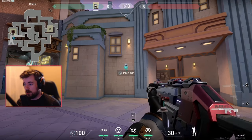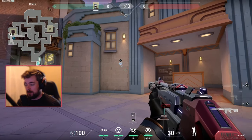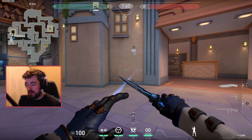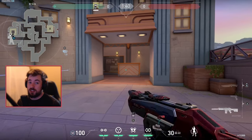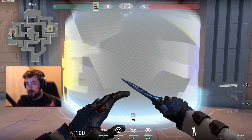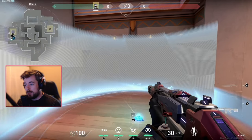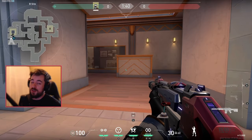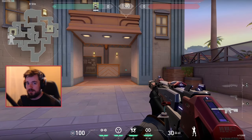So basically the basic outline for Cypher's kit: the cam has to be on a flat surface to peek — you can be on the other side of the map and still activate it. You got the trip wire — once an enemy goes into it, you're revealed and pretty much dead. And then you have the cage, which is a visual denial; you can't really see anything through it. However, if you're the enemy going in and out, you'll be making a lot of noise, but as Cypher yourself, you won't make any noise.